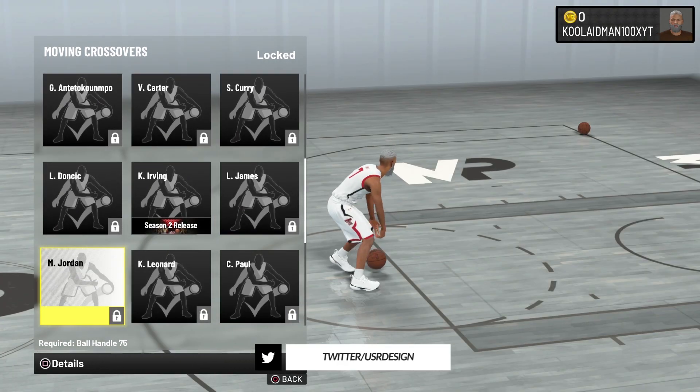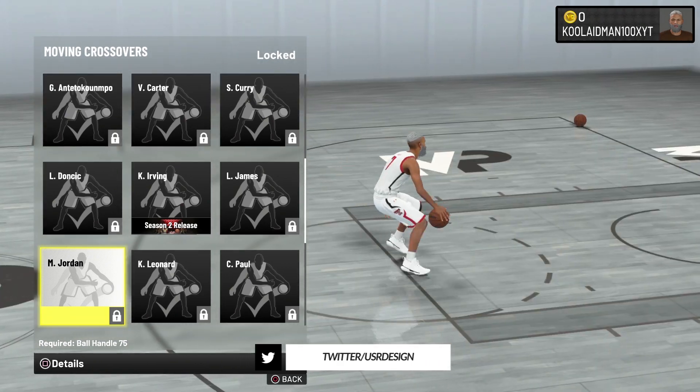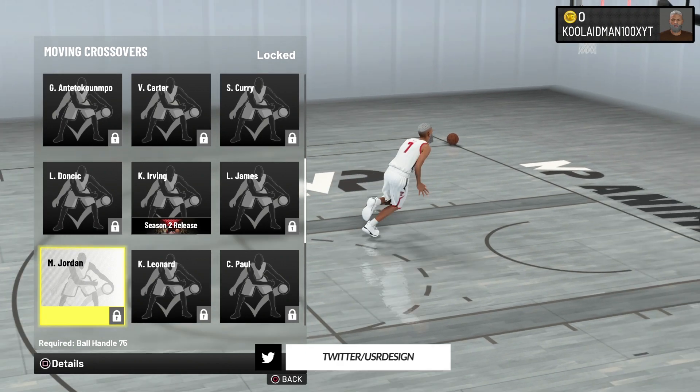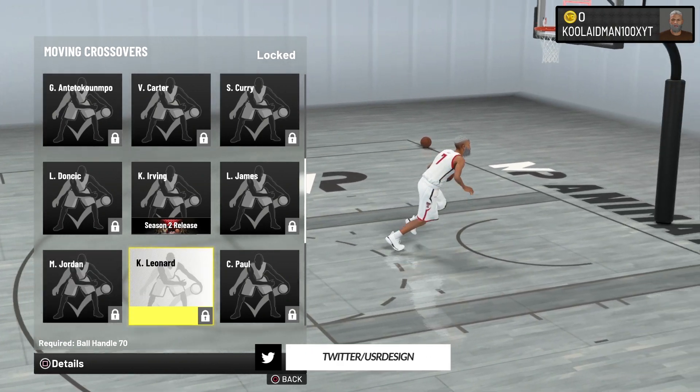Six-five and above, that's going to be Michael Jordan. Pretty much self-explanatory — his dribble moves a little bit faster and it gives a little bit more of a cross animation to it. So I recommend using Michael Jordan as well.